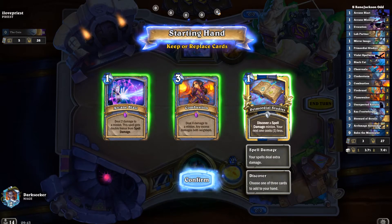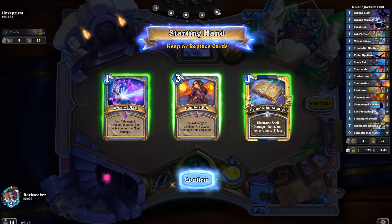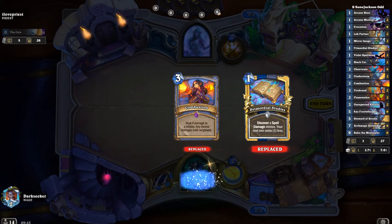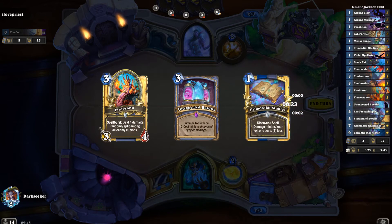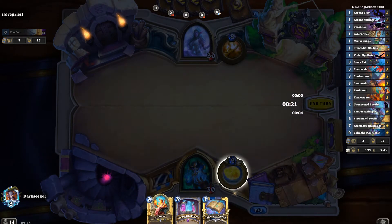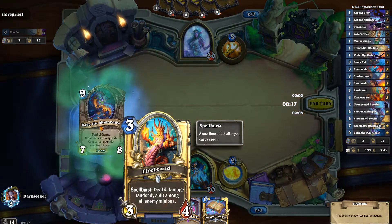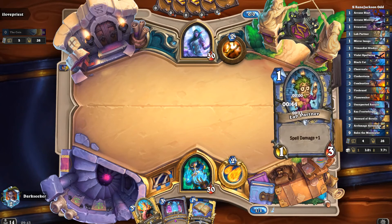We're going up against a priest whose name is 'I Love Priest' — how amazing. We're going up against a priest expert, clearly a priest veteran. Still trying to figure out mulligans with this deck. I suppose you are looking for 1-cost minions like Lab Partner. I threw away Primordial Studies — I don't know if I'm supposed to keep that.